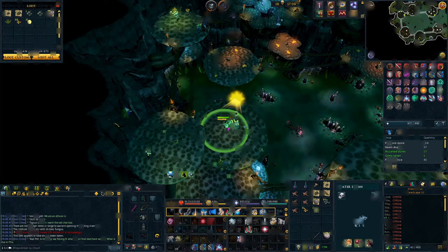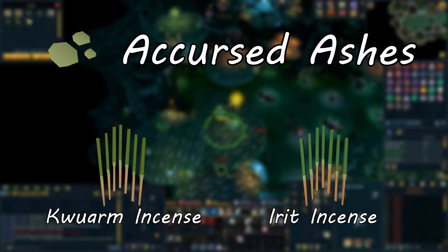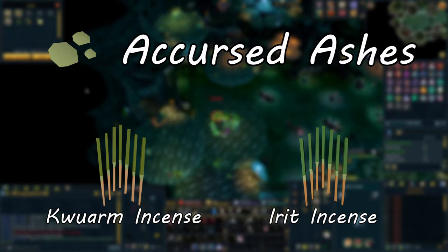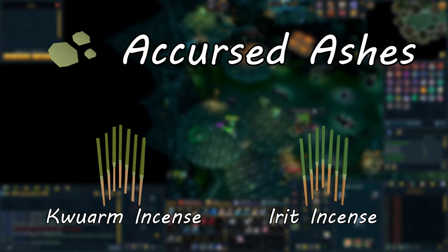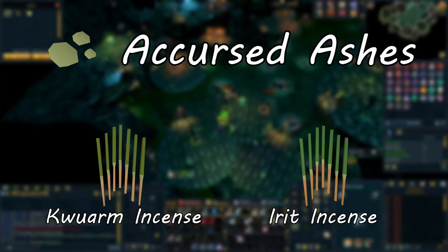Why are we interested in these two drops? Accursed Ashes are an essential ingredient in making Qwom and Irid Incense Sticks. Qwom Incense Sticks increase your weapon poison damage to monsters, greatly improving your DPS in PVM. Irid Incense Sticks can be used to mitigate poison damage done to you when killing bosses that poison you, such as Gregorovic and Araxil, saving you from wasting a perk slot on Venom Blood or using anti-poison potions.